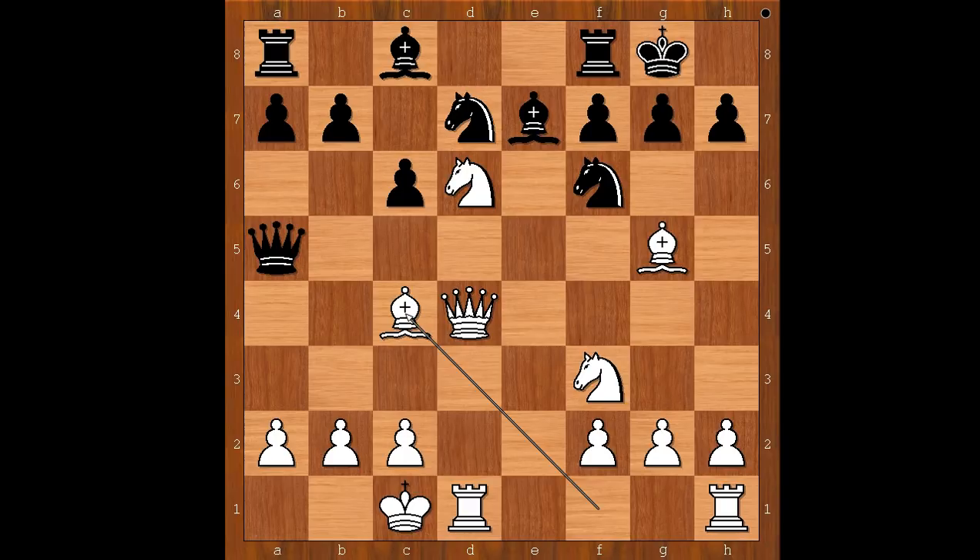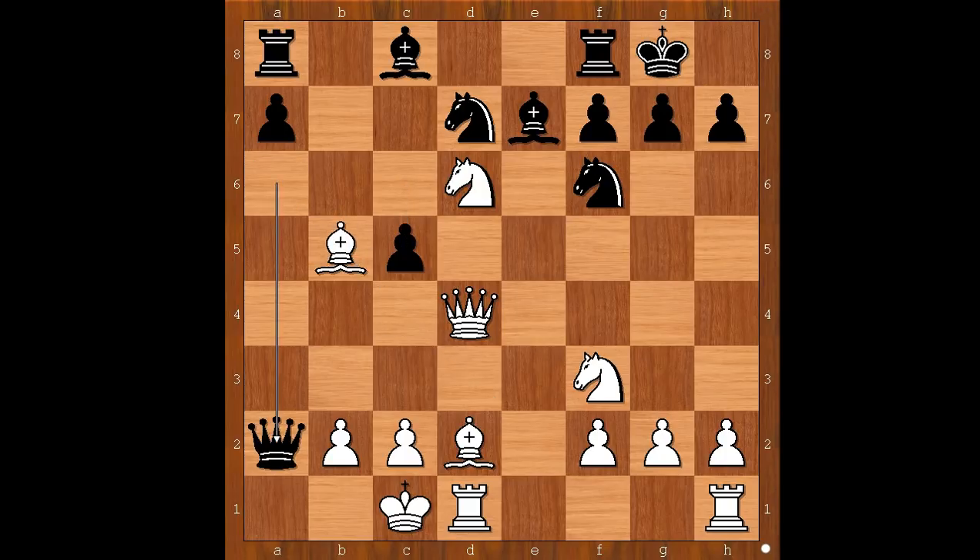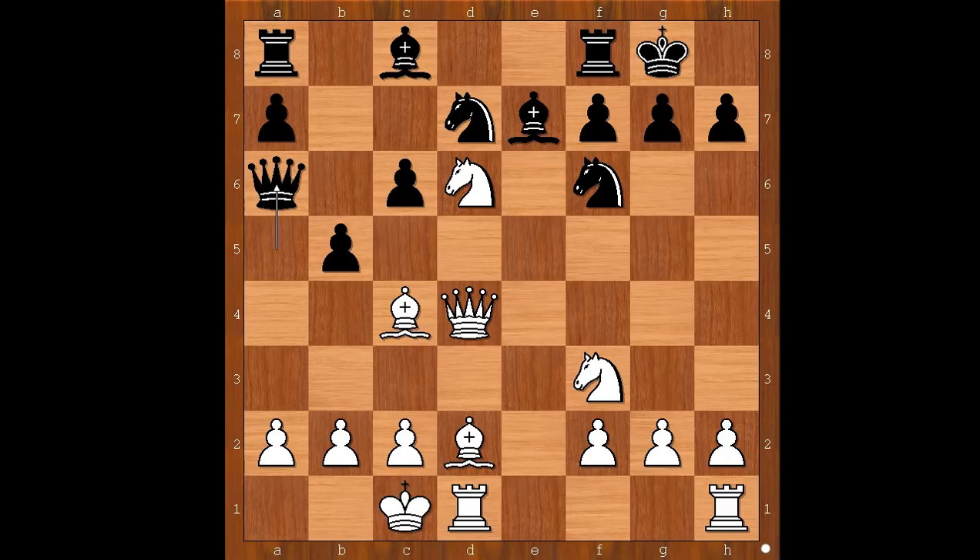What would you do about this threat? Bishop to c4 was played — this is what Smyslov was hoping for — and now b5. Bishop to d5, bishop to d2, queen to a6. This is what Smyslov had in mind: if bishop goes to b3, then c5 and black is doing extremely well. And if bishop goes to d3, then again c5, and after bishop takes on b5, queen takes on a2, and black is doing well. So what is the best move for white?